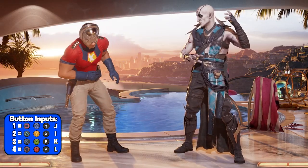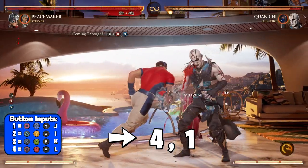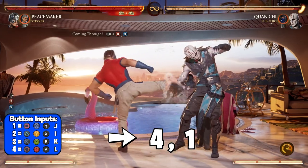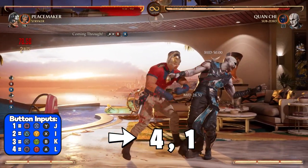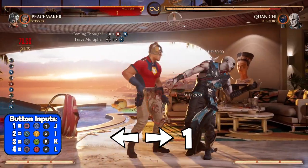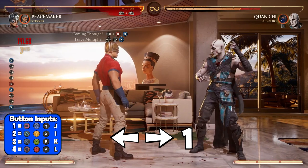The beginning part of this combo is the hardest part so I'm gonna need you to pay attention. To start this combo off, you're going to use Peacemaker's coming through combo string by pressing forward 4 then 1. You need to input this string fast because if you don't, you will not be able to call your cameo in at the right time. Once you use your forward 4 1, take a slight pause until Peacemaker starts his animation for his second hit. Then input back forward 1 for his special move,